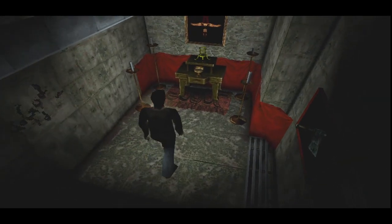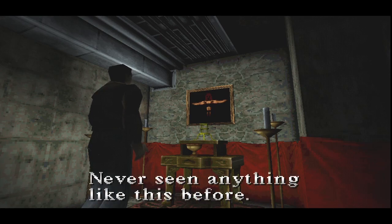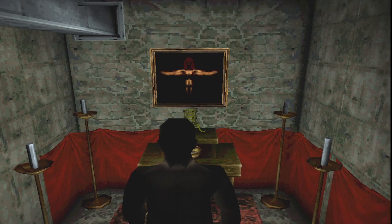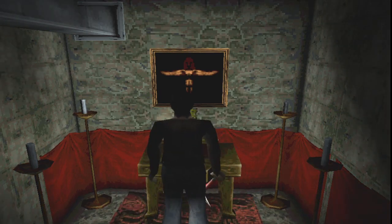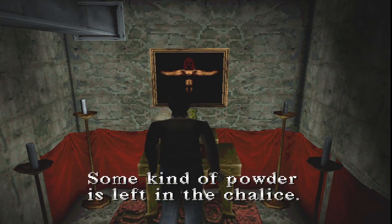Another hole. We didn't miss out on a map — I don't think we'll need it. Some kind of altar. Never seen anything like this before. Maybe this is the other church. I was really expecting some other church, not just a little altar in there. Some kind of powder is left in the chalice.